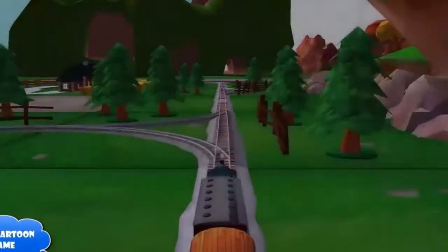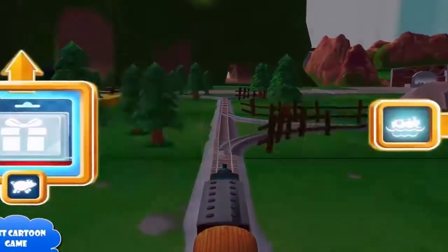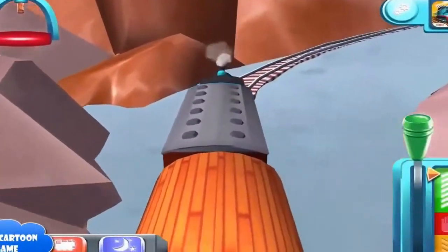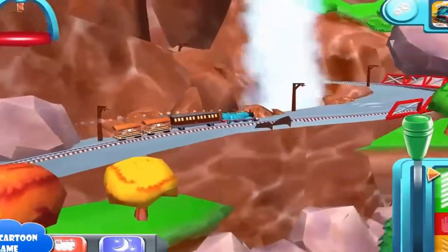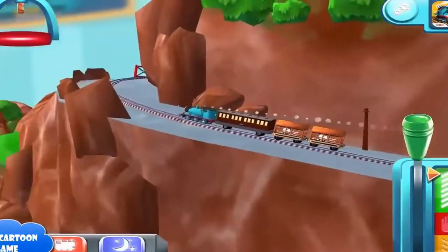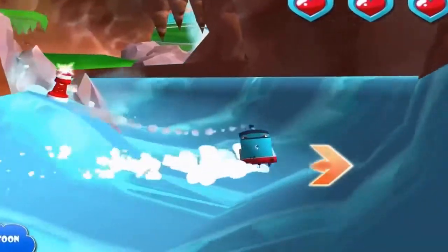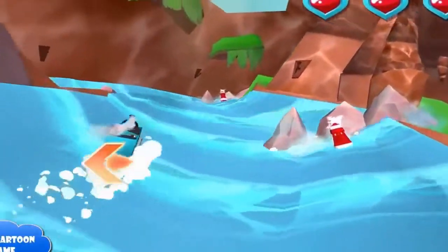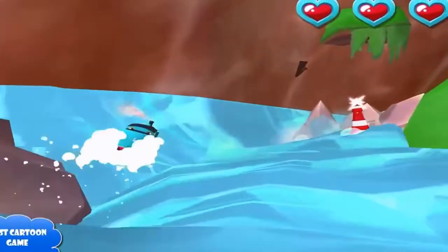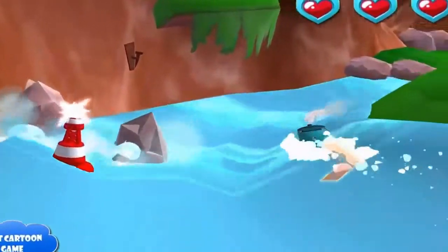Where should we go next? Forward leads to Splash Mountain. Help your engine avoid the rocks in the wild water slide of Splash Mountain. That's perfect! Super!